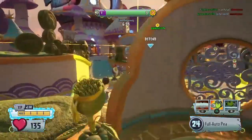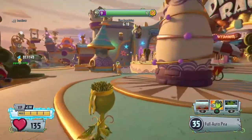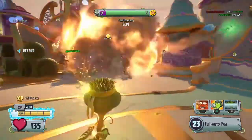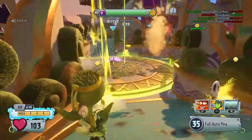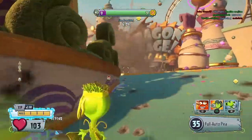He doesn't have any flash damage. So he's just so bad compared to Default P — like, what's the point of using him? Is Commando P an awful character? No, he's not, but he's just got nothing that really makes him worth using over other P-shooters.